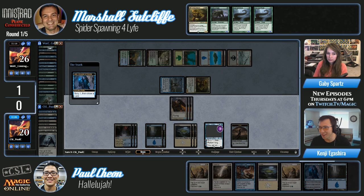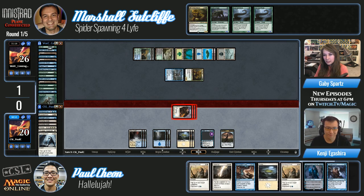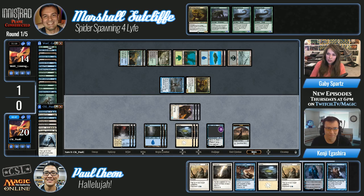For those of you at home who don't know what Gnaw to the Bone is — it's a classic Innistrad draft staple. One green, two colorless, instant: you gain two life for each creature card in your graveyard, and it has flashback so you can do it again. Unfortunately for Marshall, the one he played was milled and in the graveyard, so as things stand he can't gain life again. He's on a one-turn clock — or two turns — with four 4/4 angels.